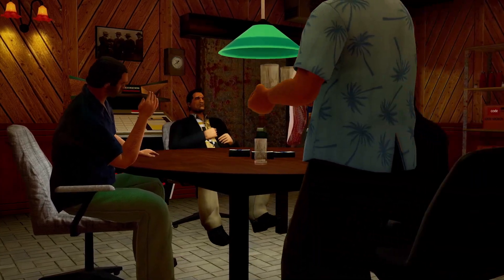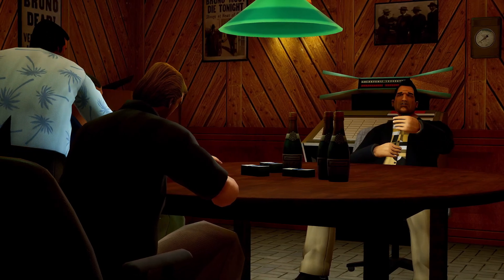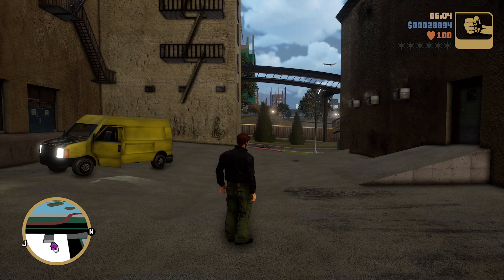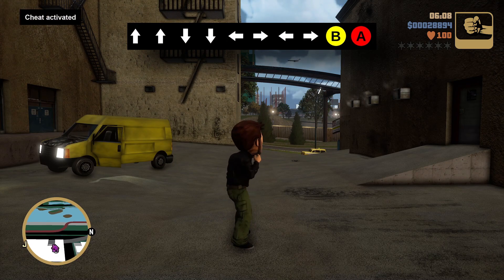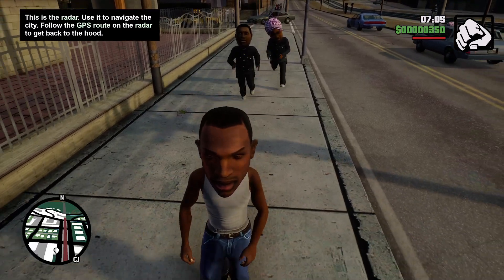Cheat codes are one of the most essential parts of the classic Grand Theft Auto games, and they remain pretty much entirely intact in the Definitive Edition. One addition made in these remastered versions is the Konami code, which will now enable big head mode. This goes for GTA 3, Vice City, and San Andreas.